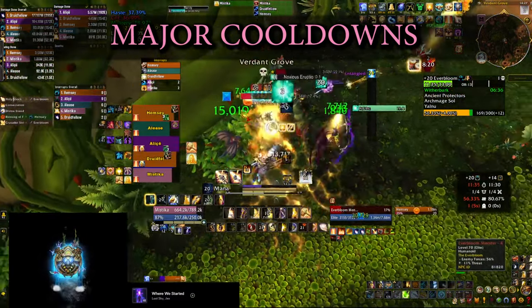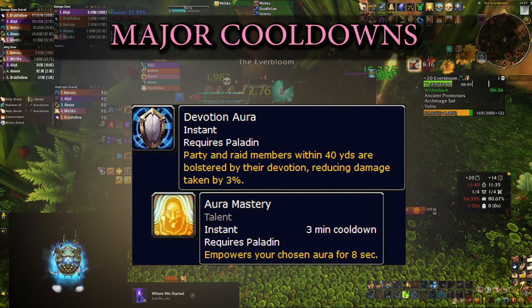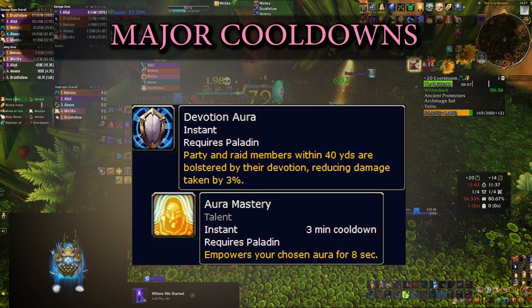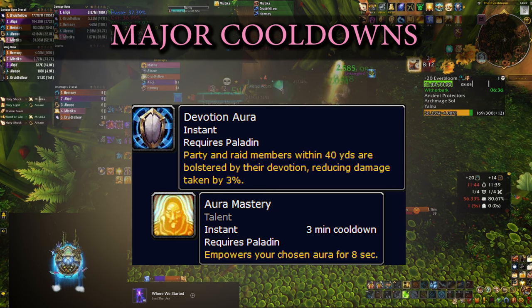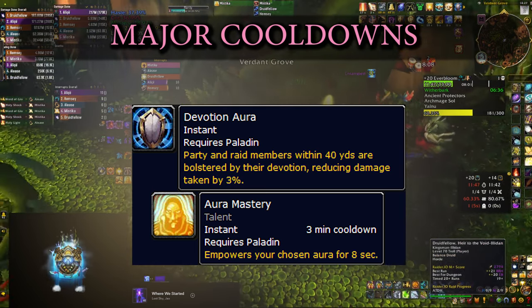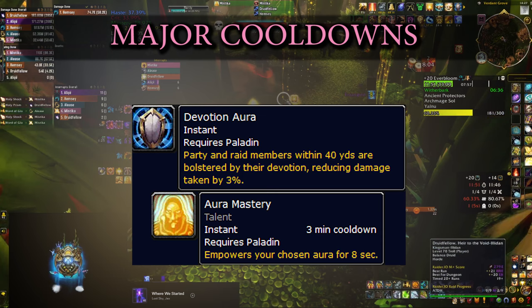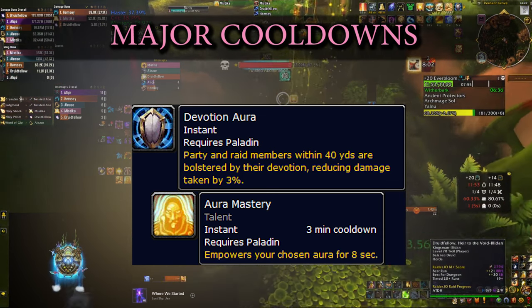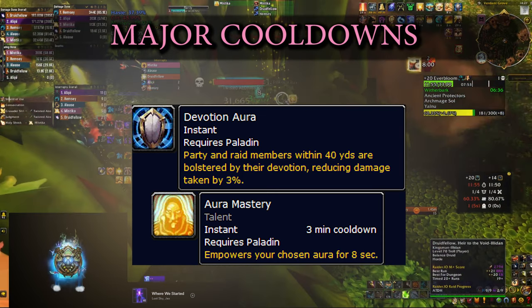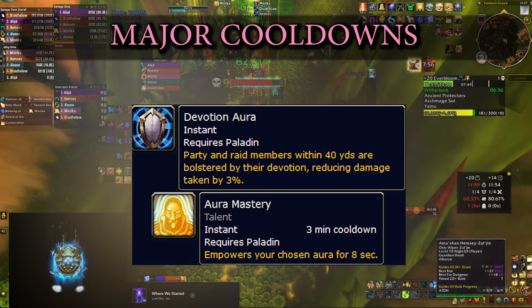As a paladin you have Devotion Aura, a trademark skill that reduces damage taken by everyone in your party by 3%. As a Holy Paladin you can use Aura Mastery to empower that effect — it's a 3-minute cooldown, but every 3 minutes you can reduce the damage everyone in your party takes by 20% for 8 seconds. This is another powerful cooldown to mitigate hard-hitting boss mechanics.